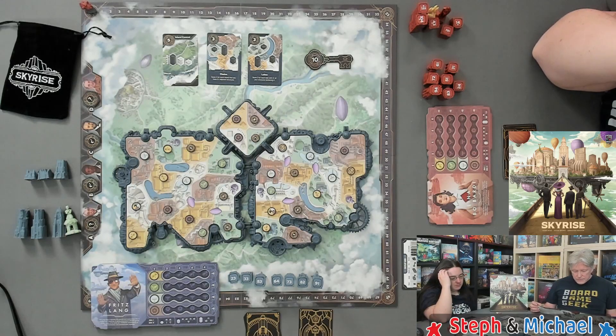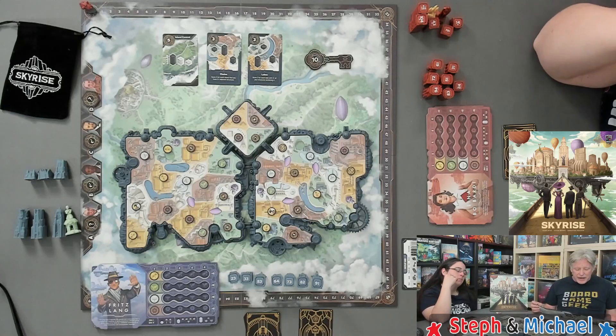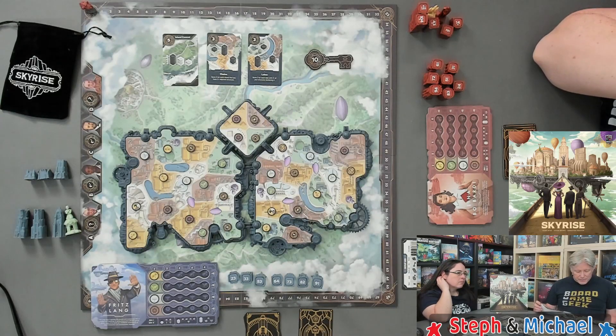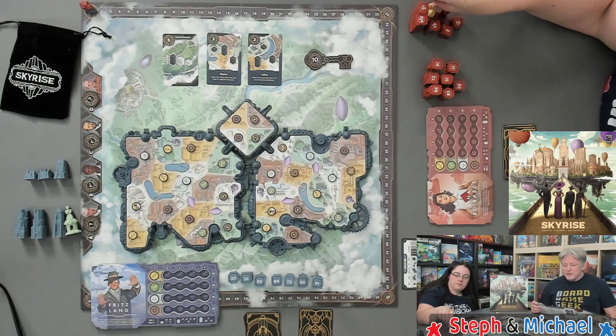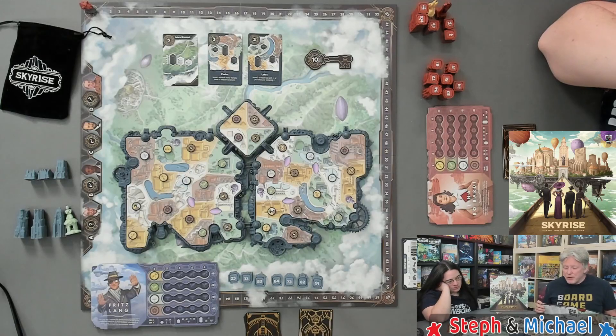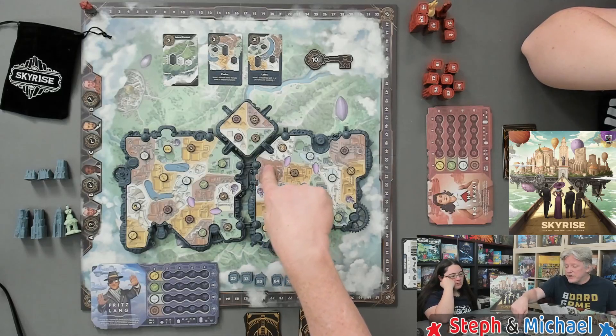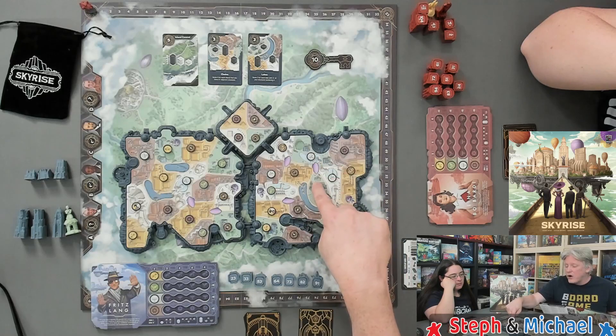Each of these little regions is called a neighborhood, and they have four different colors. For those into the theme, it looks a little steampunky. Yellow is populated by philosophers, green by naturalists, white by artists, and brown by inventors. It's important to understand adjacency rules for some of the cards — for example, chains score for adjacent structures. Adjacent neighborhoods are those that share a border, not a corner, not a blimp. If there's a four-way intersection, the diagonal neighborhoods are not adjacent to each other.